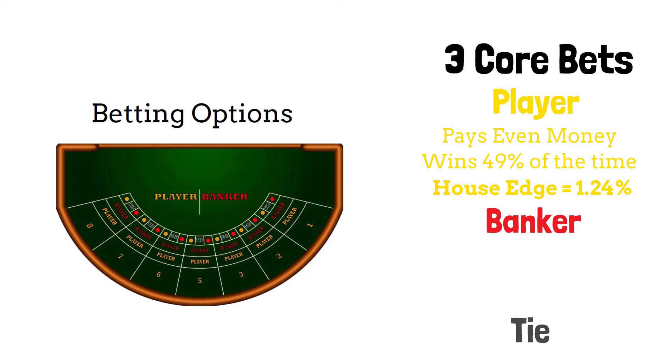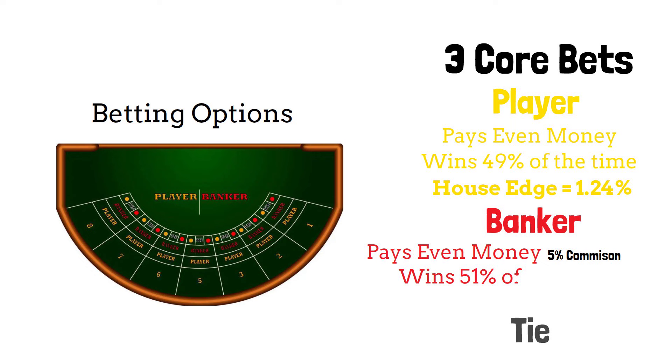Betting on the banker's hand also pays out even money, but a 5% commission is usually charged on winning bets due to its statistical advantage. With the player hand winning 49% of the time, that means the banker bet will win the remaining 51% of the time. With the 5% commission considered, the house edge on the banker bet is 1.06%.